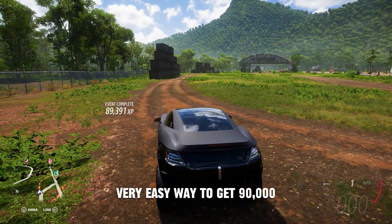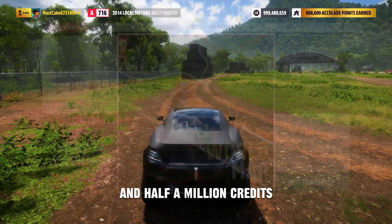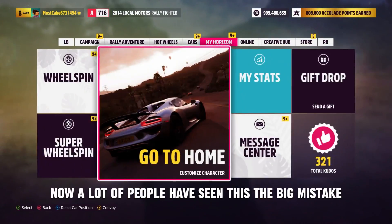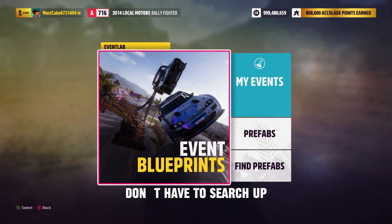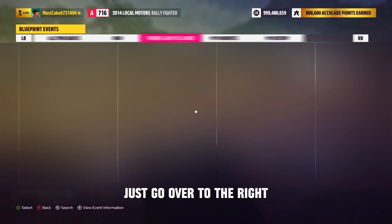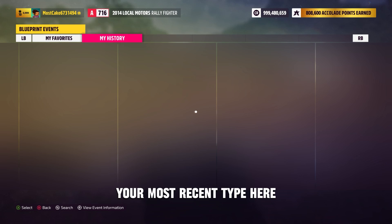Very easy way to get 90,000 XP in one run of this in two minutes, and half a million credits. Now a big mistake a lot of people make — they go back to Creative Hub, back to Event Lab blueprints and search up the code again. You don't have to search the code again. Just go over to the right, go to History and go straight back into the race. It'll be your most recent tab.